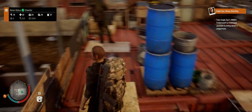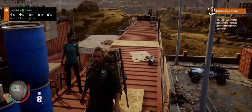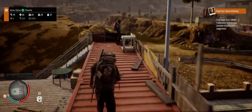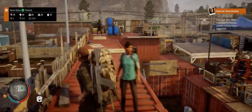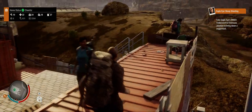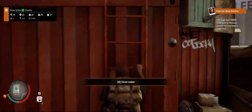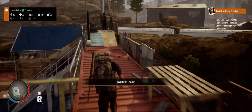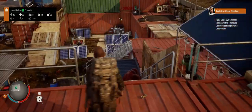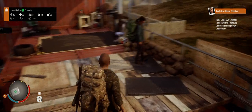It costs 3,500 influence and you have to have eight survivors to unlock this settlement, but let me tell you it is worth it. One of the main features is you don't need to install a watchtower — all along the tops of these crates your survivors are going to post up with their firearms and guard all the corners of your shipping container fort. Another really nice thing is because of all these shipping containers it gives you a bonus to your storage capacity.